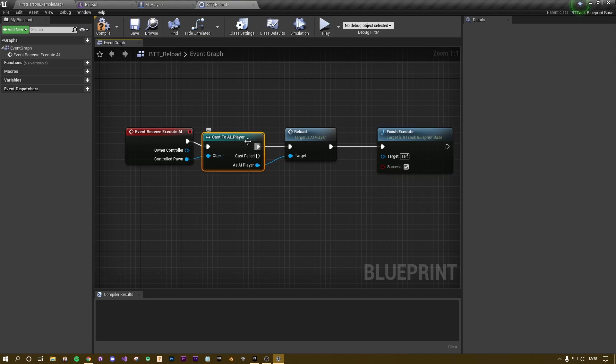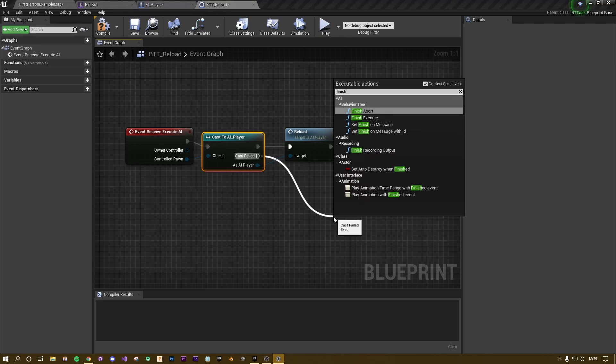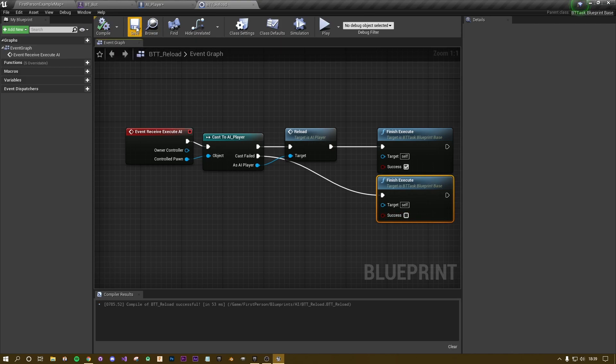If we try to cast to the AI Player and it fails, that's also going to call Finish Execute, but this time it's not successful — so don't check the success box. Hit compile and save. That should be it for your reload task.